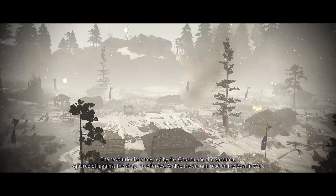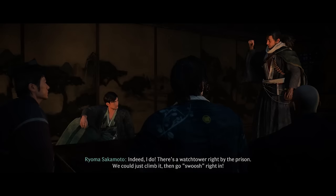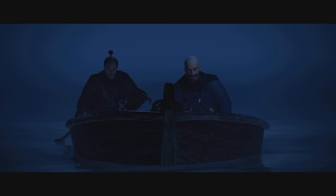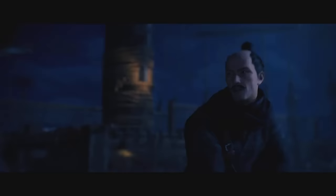Rise of the Ronin places you right in the midst of these major events, introducing you to many significant figures who all have unique ideas for what the future of Japan should look like. Your character is a member of a shadowy group of assassins who are staunchly anti-shogunate. After a shogunate raid killed the parents of you and your sibling, you were raised to be Blade Twins of the Veiled Edge — inseparable warriors whose primary goal is the destruction of the shogunate. On a major mission to infiltrate US Commodore Matthew Perry's ship, you get separated from your Blade Twin, setting you off on a quest to find them, intertwined in the major events of the period after a chance encounter with the famous Sakamoto Ryoma.